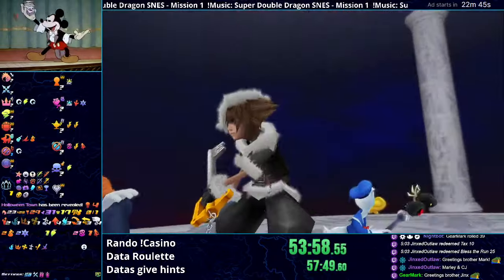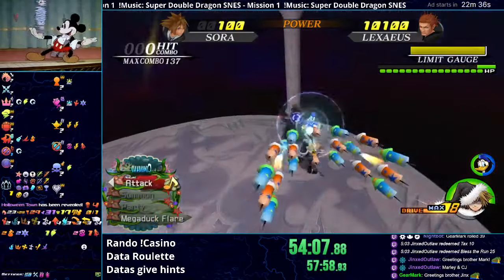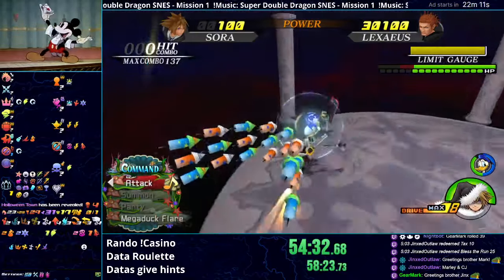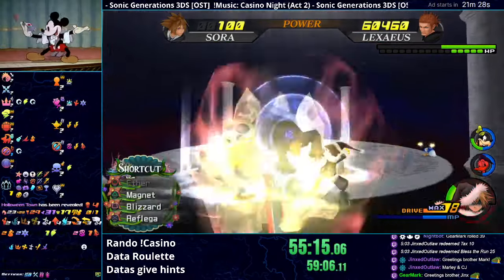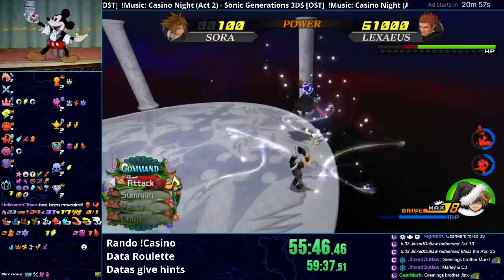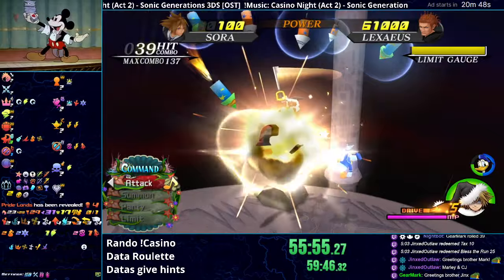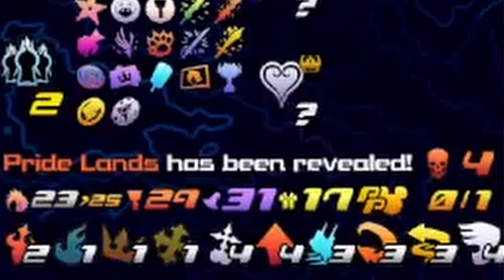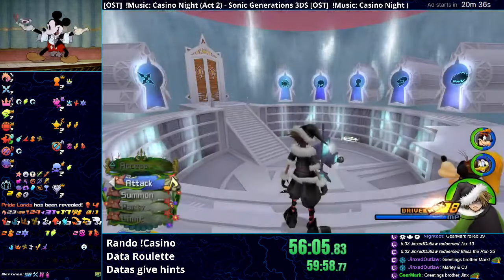I decide to go for Lexaeus next, since he's another fight I feel comfortable with. I start out with Duck Flare, reflect his rocks, then Duck Flare again, and reflect again. We get him to DM phase, where I continue to bring his health down by reflecting more rocks. Then I summon Stitch real quick to bring Donald back from the dead, and finish him with Duck Flare. He reveals Pride Lands — confirming no proof there — and Lexaeus himself also doesn't have a proof.